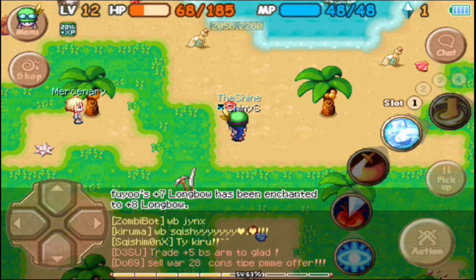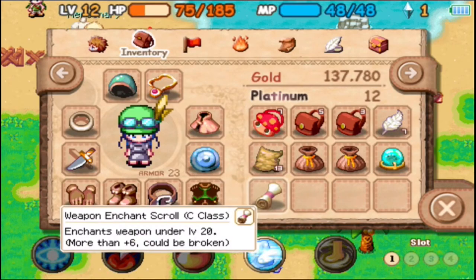Oh, look at that — an enchant scroll! And that was a weapon too. Sweet. Let's go and look at it. Weapon enchant C. Hell yeah — some good money from that.